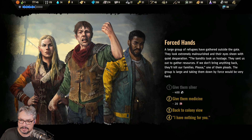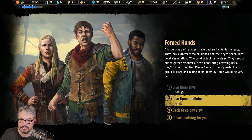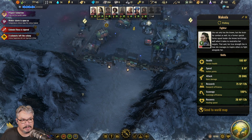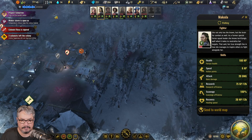A large group of refugees have gathered outside the gate - they look extremely malnourished and their eyes sheen with quiet desperation. 'The bandits took us hostage, they sent us out to gather resources. If we don't bring anything back, they'll kill our families. Please,' one of them pleads. The group is large and taking them down by force would be very hard. Alright, we have 148 medicine. On the chance that they're correct and not lying to us, I'm going to do this - it might give us some happiness. No, it gave us nothing. A wave of relief washes over the group. Hopefully it wasn't a ploy to get my stuff.